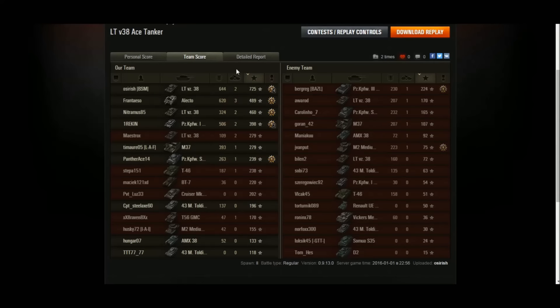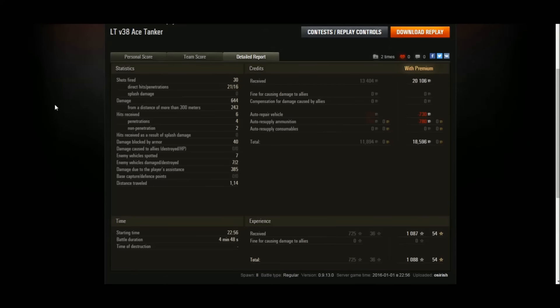725 XP — not amazing, but it's a Tier 3, so I suppose that's okay. 644 damage done, two kills. Not an amazing game, just playing the tank to its strengths, and quite surprised it turned into an ace. 30 shots fired, 21 hits, 16 penetrations — so the penetration on the gun is good. I just find the accuracy and aim time a little bit lacking compared to the rate of fire and reload time between shots — the aim time doesn't match it very well. We received six hits and were penned four times. So other than the frontal turret armor, this tank has absolutely no armor — you've got to stay hull down and use your gun depression. We spotted seven because of the binocs, damaged seven, destroyed two, did 385 assistance damage on top of our 644. We finished with 18,500 credits with a premium account, and just over a thousand XP.